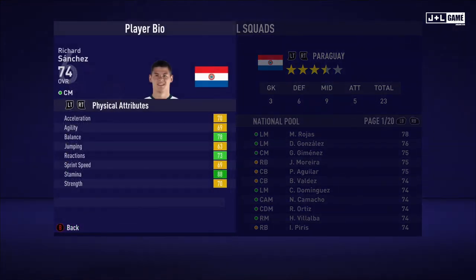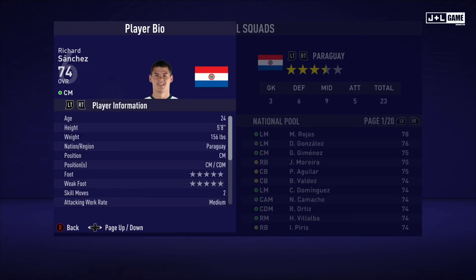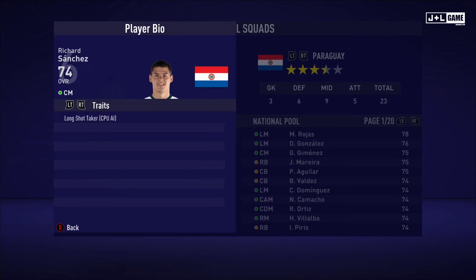Next up, Richard Sanchez. Physical attributes mostly in the yellow with three green. Mental attributes mostly in the yellow with one green. And his skill attributes are mostly green and yellow — three orange and one red. Here is his player information and one trait.